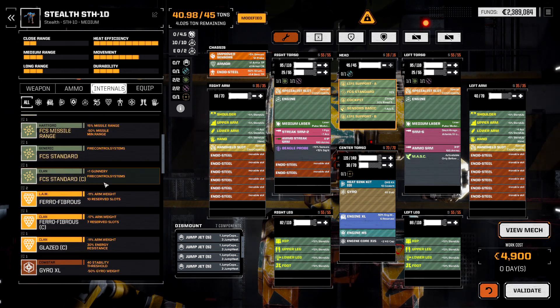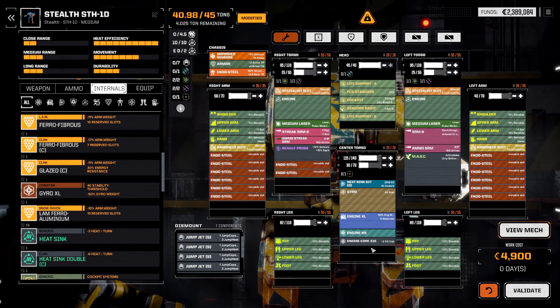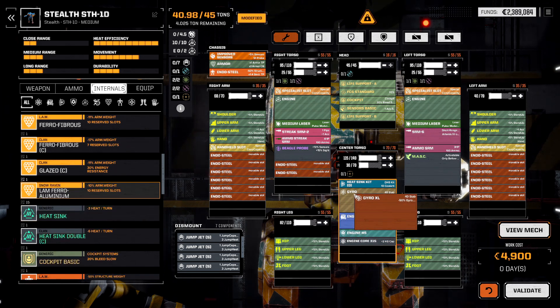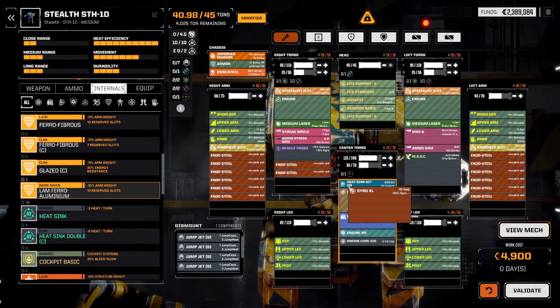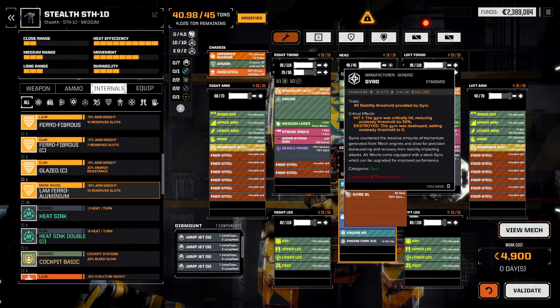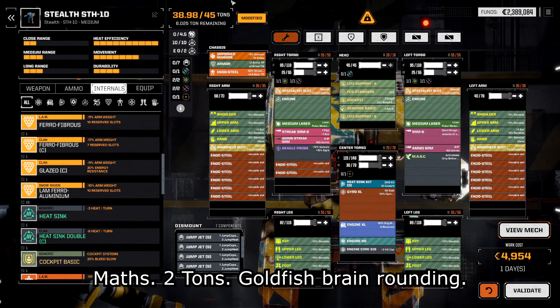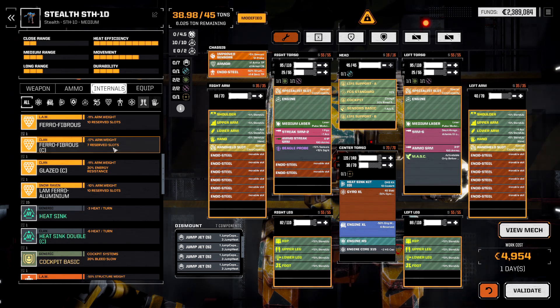The main reason I'm jumping into the Stealth first is this: we're running a 315 core, which is quite hefty. We also have a Gyro XL that apparently saves tonnage based on the engine core size. If we drop this Gyro XL into the Stealth, we go from about 41 tons to about 38 tons — we've saved 3 tons on a 45-ton mech. That is wonderful. And we don't have an armor upgrade yet.